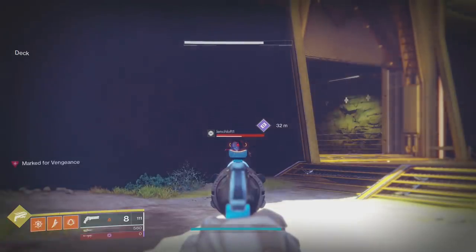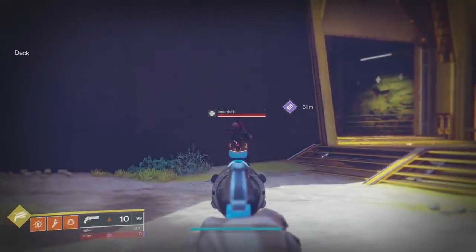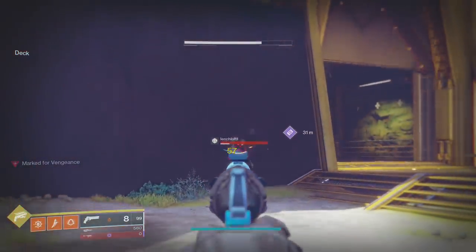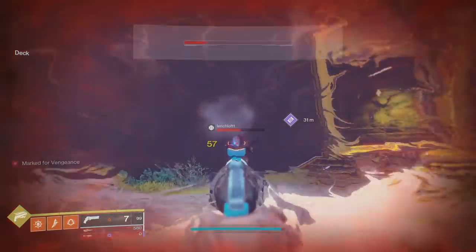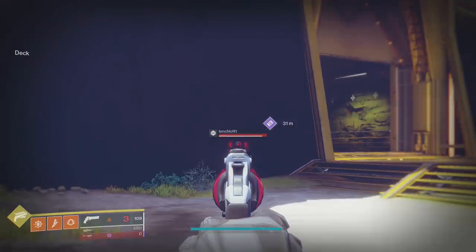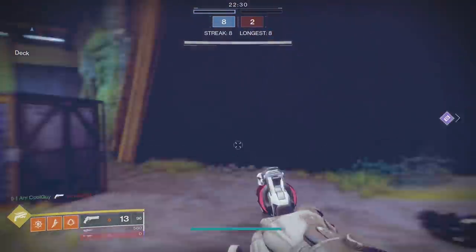An easy test is using a 180 RPM hand cannon like Trust. These have a two-headshot, two-bodyshot TTK. If you aim at someone's abdomen and only hit the fire button — not touching the stick — your shot hits the body; when they shoot you, flinch throws you up to the head. They shoot again, throwing you off but close, and with magnetism the next shot lands right back on the head for the kill. That's why things like Luna's Howl and Not Forgotten are kind of crazy.